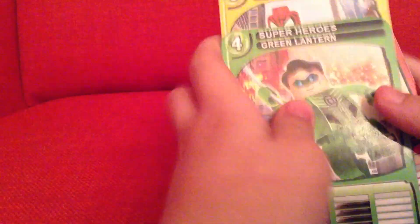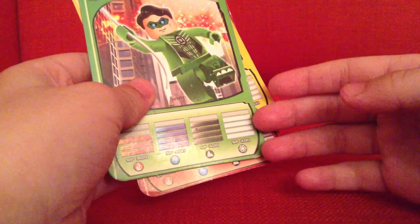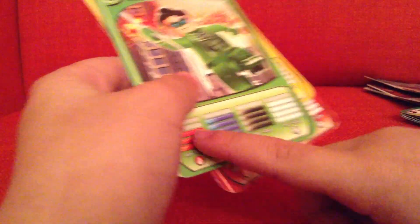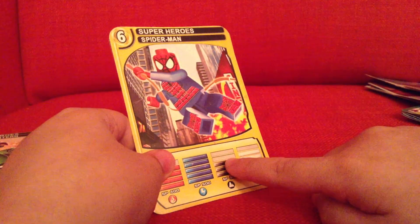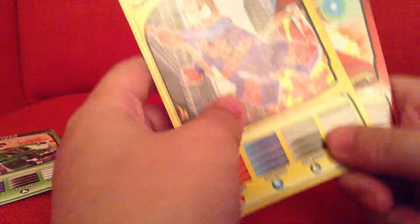Next up we have the superheroes. We got Green Lantern — Green Lantern got 5 ice, 4 earth, 4 lightning, and 3 fire. Spiderman got 4 ice, 3 earth, 4 lightning, and 4 fire.